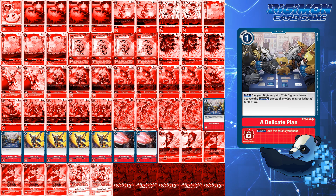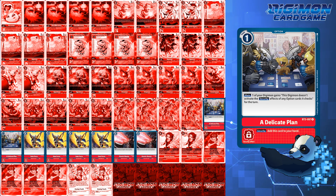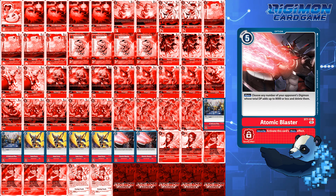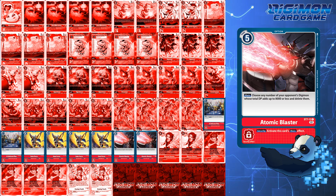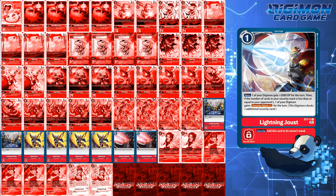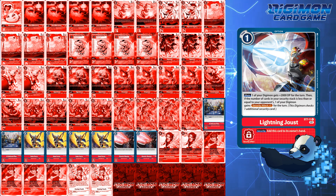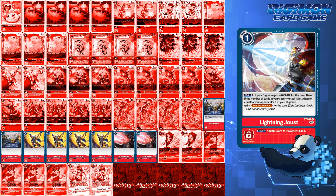For adjusting the ratios, I suggest looking at your meta or what you predict your meta will be. Atomic Blaster is amazing against wide-board builds, and even though D-Brigade is rogue, it's great. Other builds may also run Lightning Joust for extreme aggro. With Bond, you're doing so much security damage to yourself that you'll always have less security than your opponent. But my issue is Lightning Joust doesn't punish the opponent for checking it — and Atomic Blaster maximizes that.